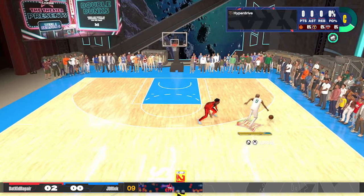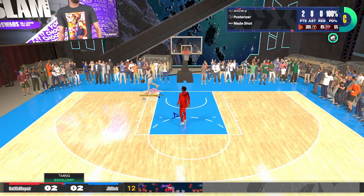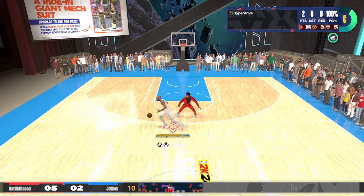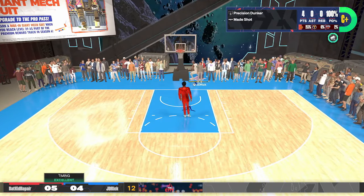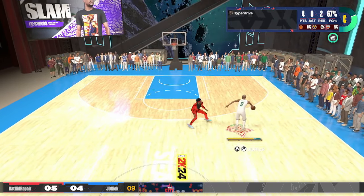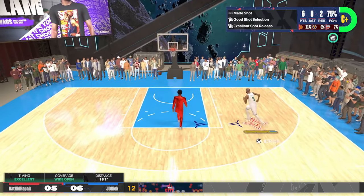All right, our first stop is going to be at the 1v1 court. I'm not a huge dribblehead or anything like that, but I thought I'd take this build into the 1v1 and see what we could do. You see a little crossover, a little contact dunk animation — just wanted to showcase more of the offensive side of this build.